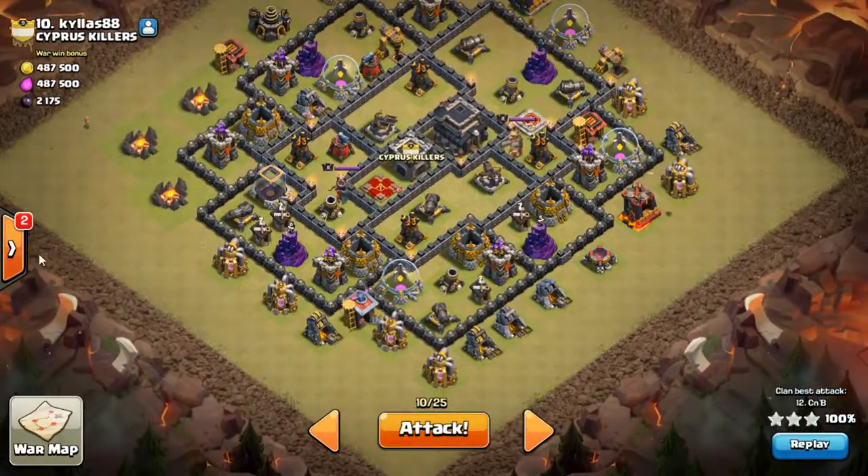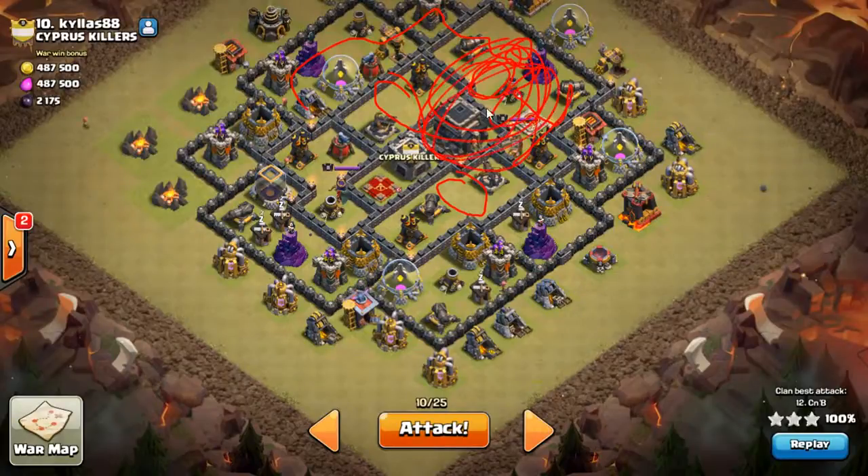I wanted to run it like my high account would run it — using one golem and trying to find a spot, get to the queen, and disrupt bombs. In this base I've seen it different ways, but there's either bombs here and here, or in one of those spots, and sometimes a Tesla here and bombs here. This spot does not bother me at all, because if you hog around, your hogs will hit the tip of it every single time.